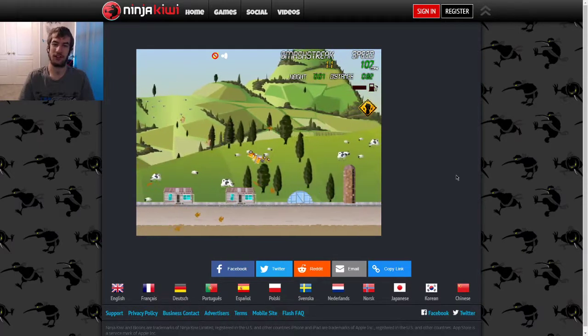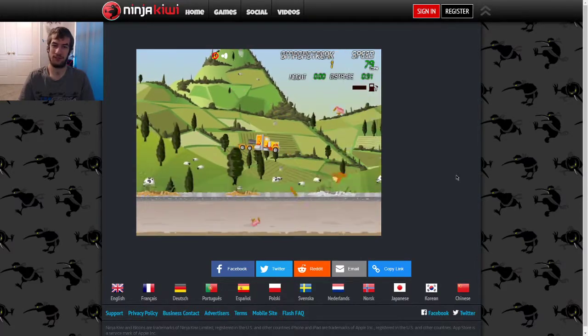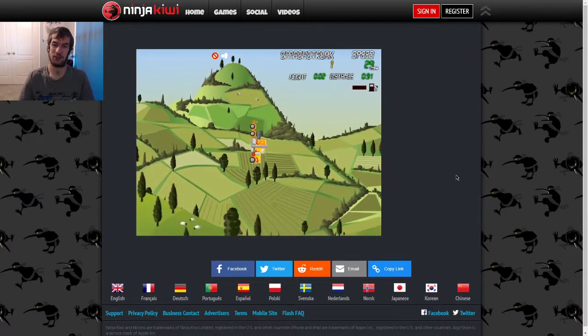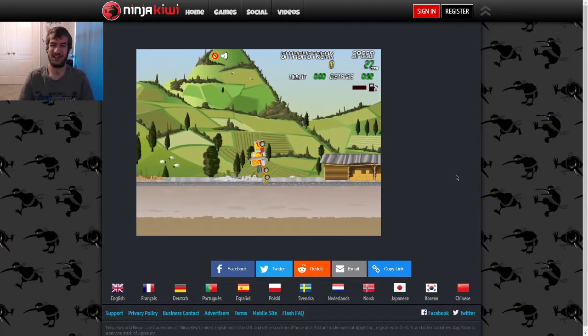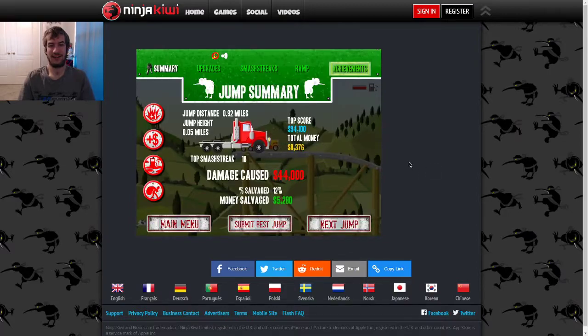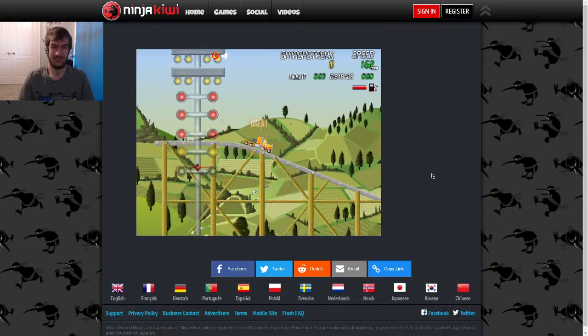I wonder who is driving this truck, because this truck is not even getting any damage on it. Yahoo, I'm ready for this! Bouncy truck. Roadrunner — reach a speed over 250 miles per hour to unlock this achievement. And these next two achievements — over 2,000 miles per hour?! What? That is crazy.